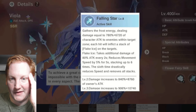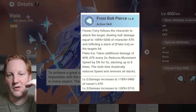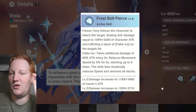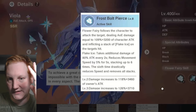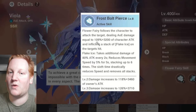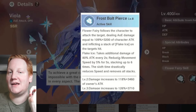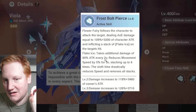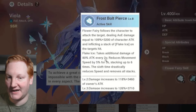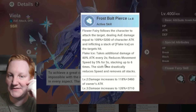Then we have Viola. Starting with her basic attack — she's the only one here with a basic attack mechanic. It does damage and inflicts a stack of Flake Ice. Flake Ice deals additional damage by percentage of your attack every two seconds and reduces movement speed by 5% for five seconds.